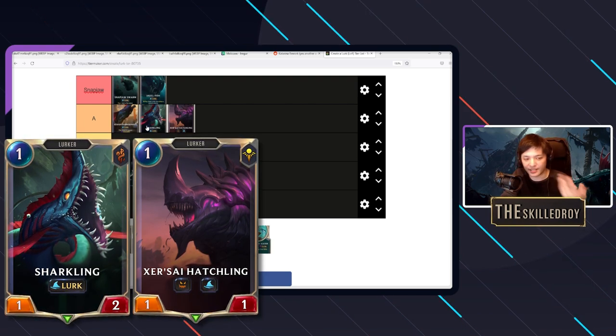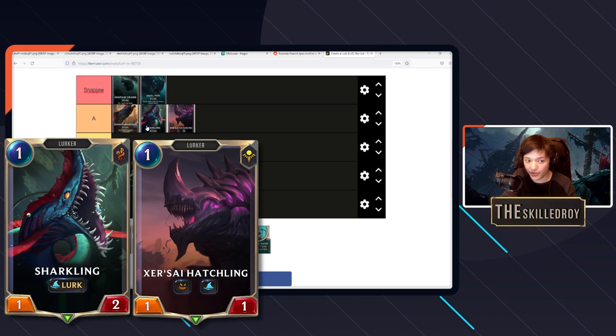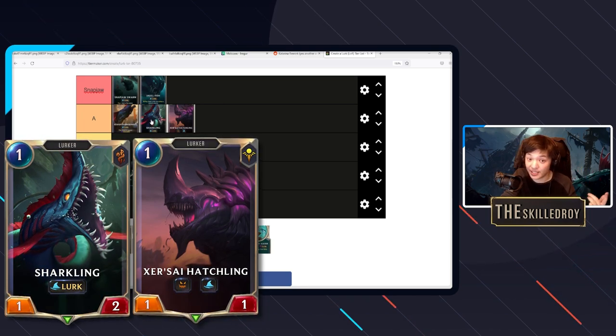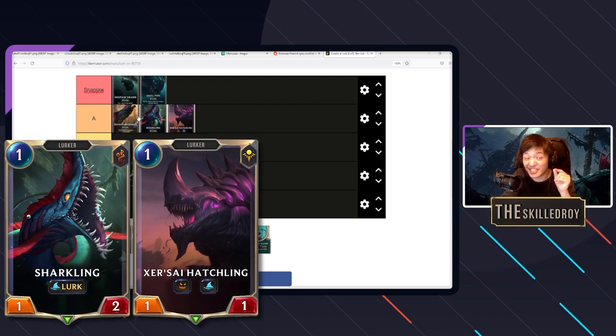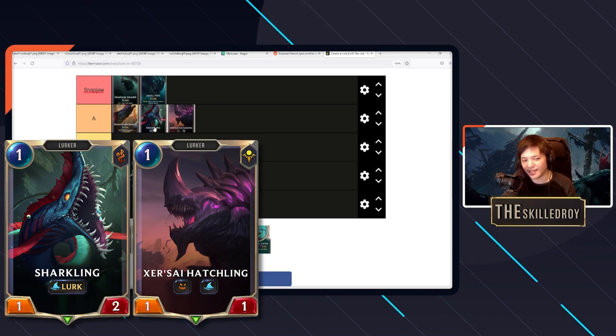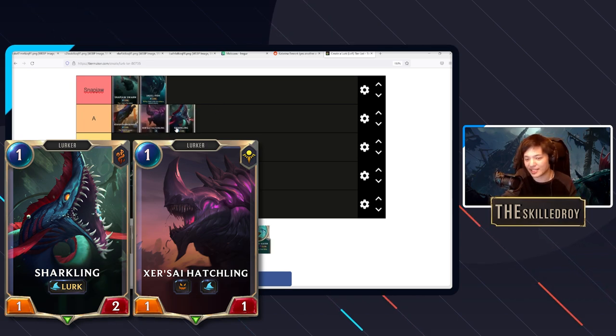Sharkling fills the same role but for decks that do have pings — Make It Rain, Thermo Beam, Vile Feast. Against those you need to be certain you'll get that attack off on turn one, because missing lurk in early turns makes you fall apart. If you have both cards in hand against P&Z or Targon, you need to know which one is correct to play, because you'll dead-ass lose if they have a Thermo Beam or proper blocker to stop you.